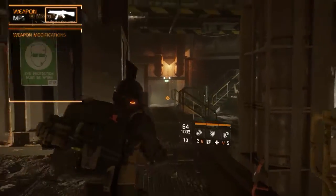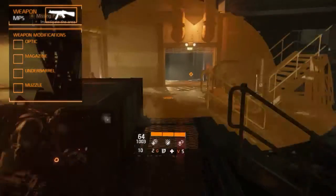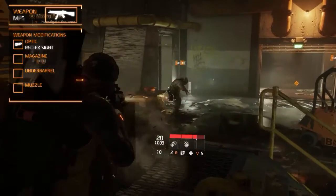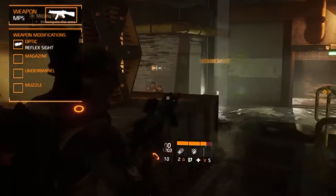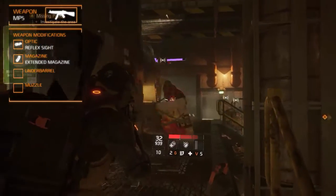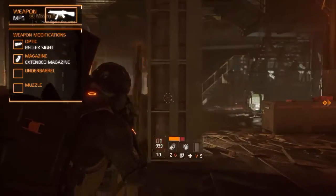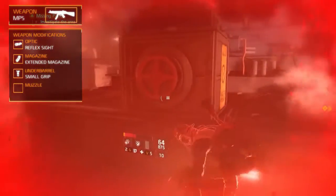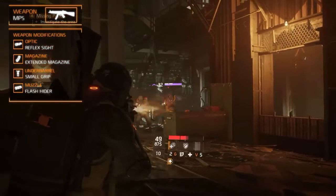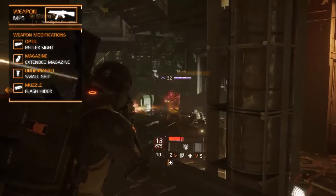The MP5 holds four modification slots: the optic, the magazine, the underbarrel, and the muzzle. For the optic we recommend the reflex sight, which increases optimal range and headshot damage. The magazine slot should contain an extended magazine for increased magazine capacity and rate of fire. For the underbarrel we recommend the small grip, which increases accuracy and stability. And on the muzzle we recommend the flash hider, which increases horizontal stability and critical hit damage.